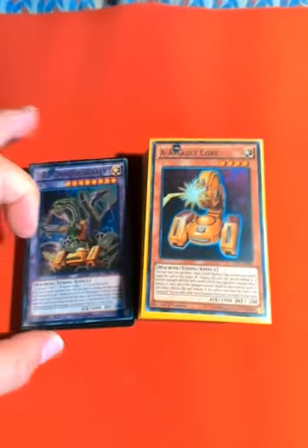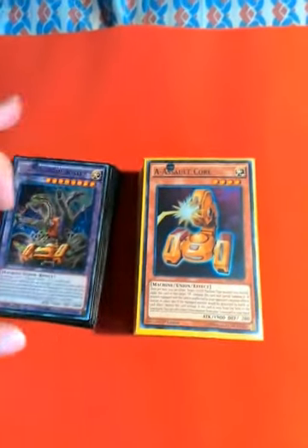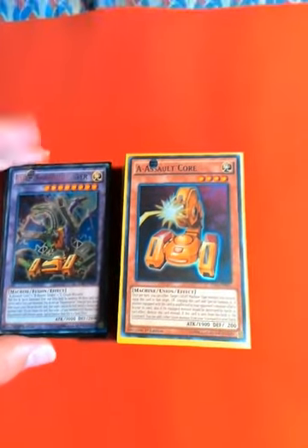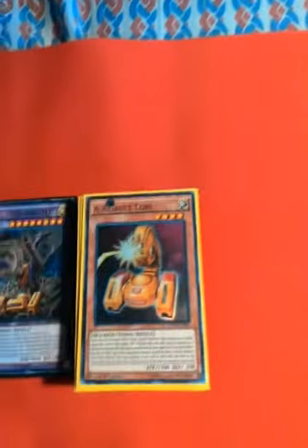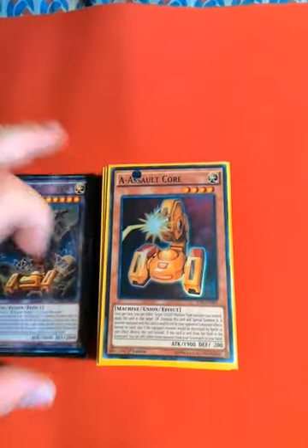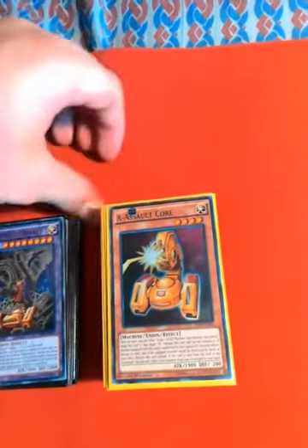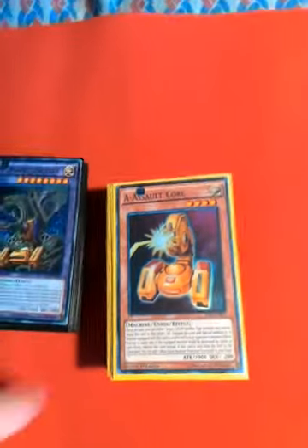I put this together because I've been trying to have a Rank Up Magic Utopia deck for forever, but it just didn't really work out. Then I thought: ABC Dragons — it's a great engine. It just churns out extra deck monsters, plus I've got Dragon Buster, so really all I needed to do was add Rank Up Magic spells and put Utopia stuff in the extra deck. I think it's a lot of fun, I can get out some great boards, and it's a good deck.